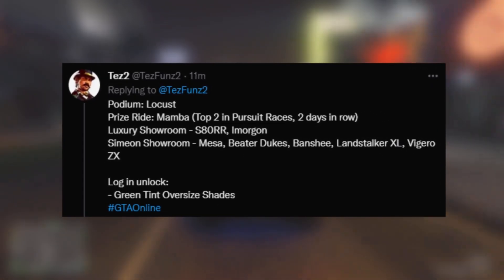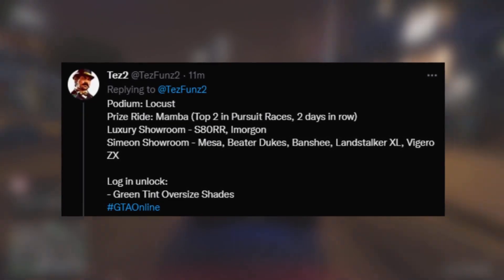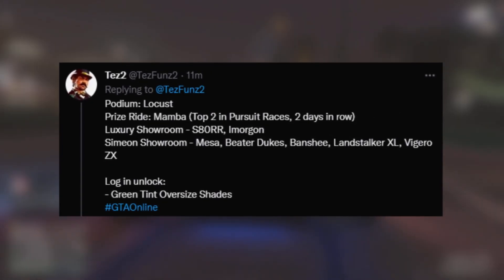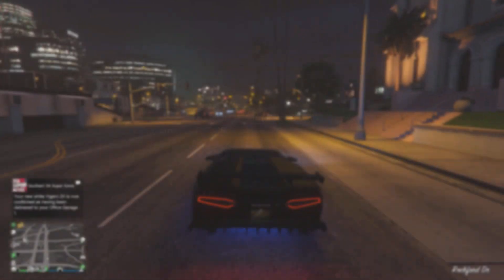For the Luxury Showroom, the SATRR and also the Amorgan are on show. And then for Simeon's Showroom, we have the Mesa, the Beta Dukes, the Banshee, the Landstalker XL, and also the Vigero ZX. And for the Login Unlock, we have the Green Tint Oversized Shades.